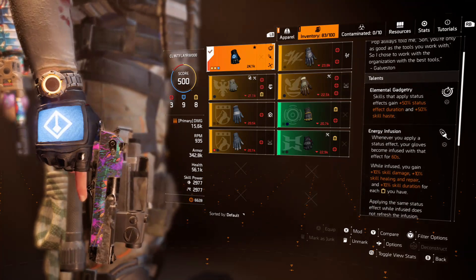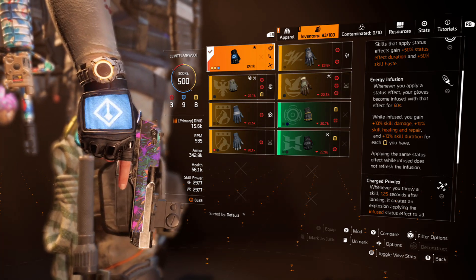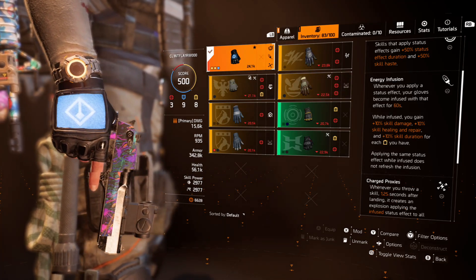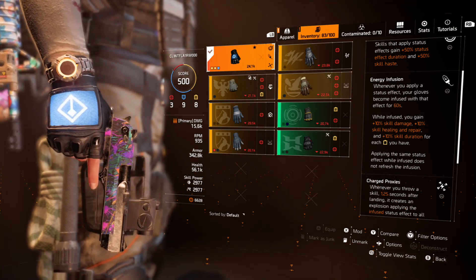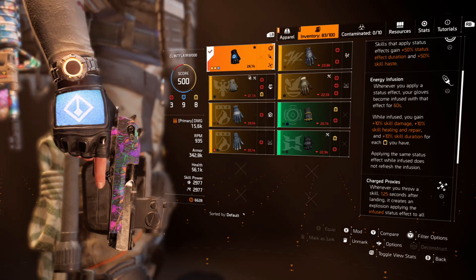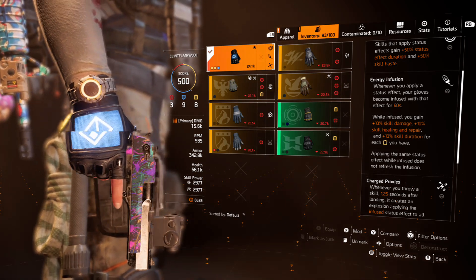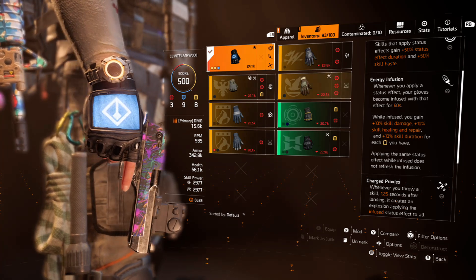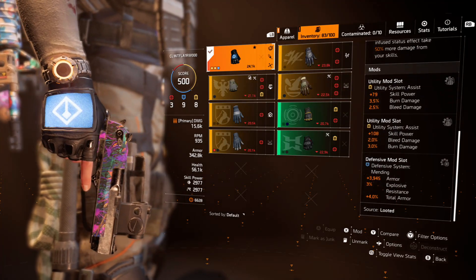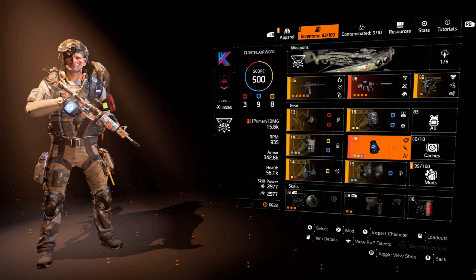The BTSU Gloves give extra skill damage, skill duration, skill healing, and repair. While infused: 10% skill damage from my primary skill, 10% skill healing and repair from the Mender Seeker Mine, and 10% skill duration for each utility stat. I have 8 utility stats, so that's 80% skill duration, 80% skill damage, and 80% skill healing and repair. That's why I'm using the BTSU Gloves — they pay dividends on this build. Mods include skill power, burn damage, bleed damage, armor explosive resistance, and total armor.